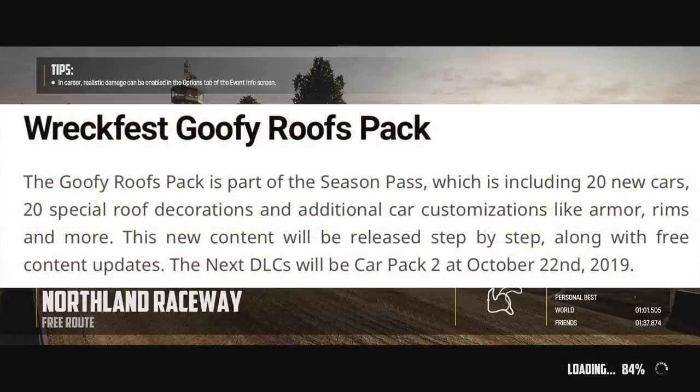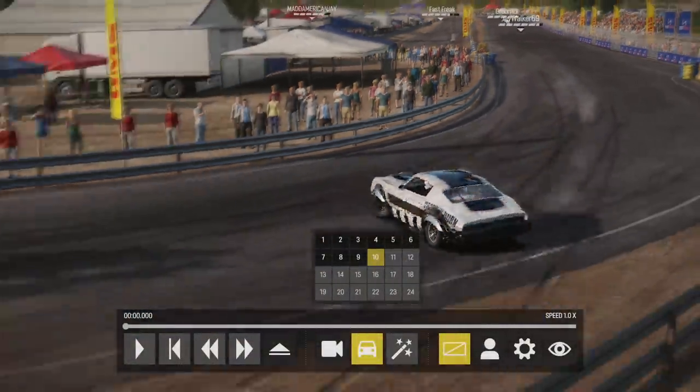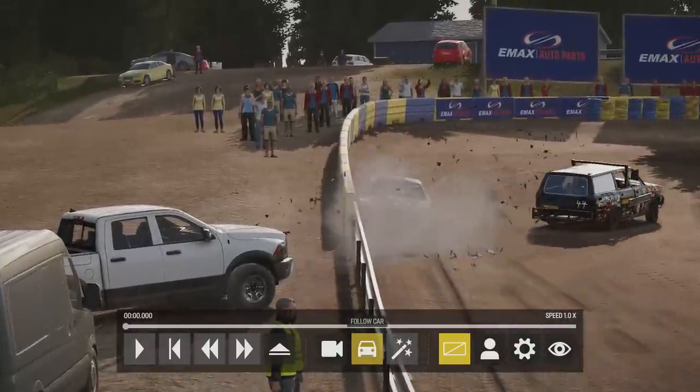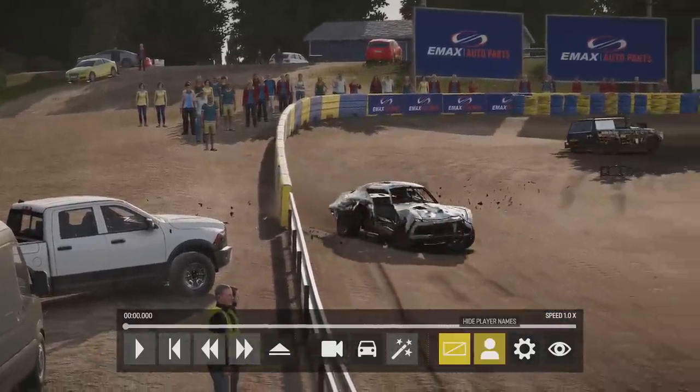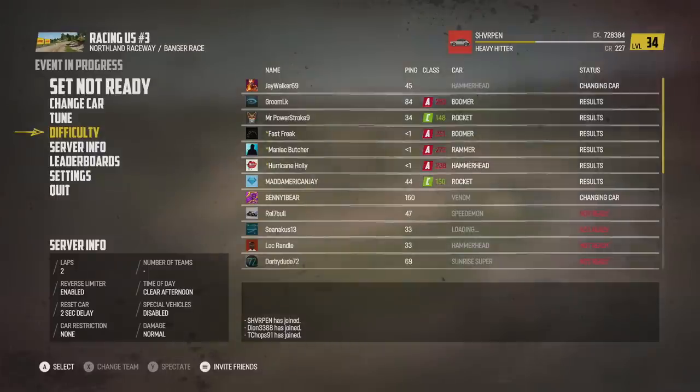The $1.29 Goofy Roofs Pack includes 20 new cars, 20 special roof decorations, and additional car customization like armor, rims, and more. The new content will be released step-by-step along with free content updates. My thoughts are the Goofy Roofs pack is just roofs, obviously, and then as we go they're going to unlock the armor pack for probably about the same price — $1.29. Then probably a wheels pack. I really like that — it's something different, fresh content updates to come back to the game.